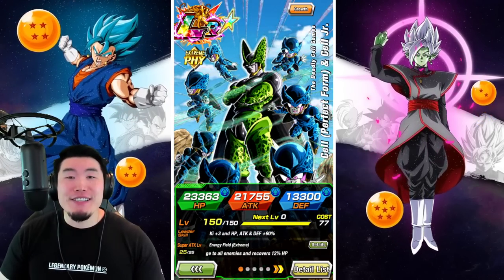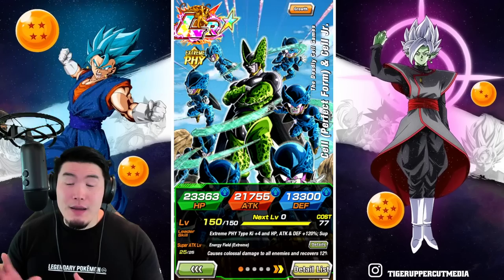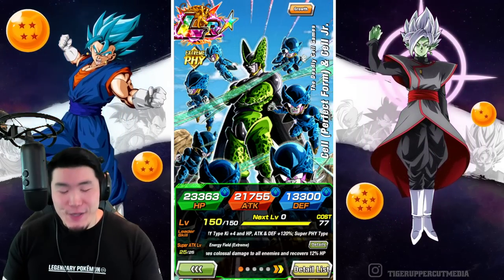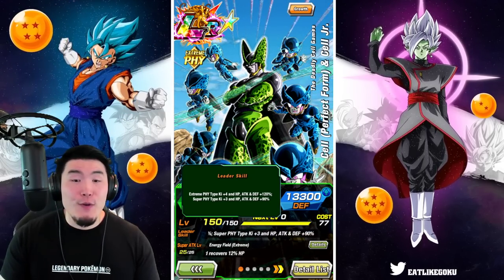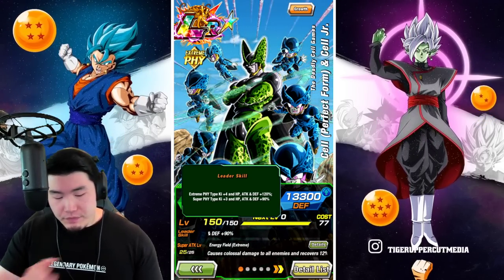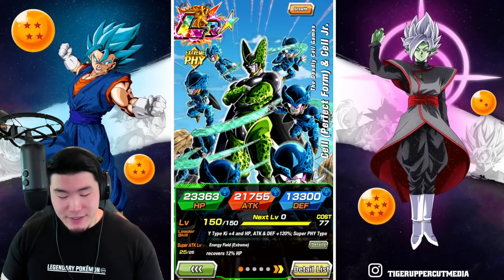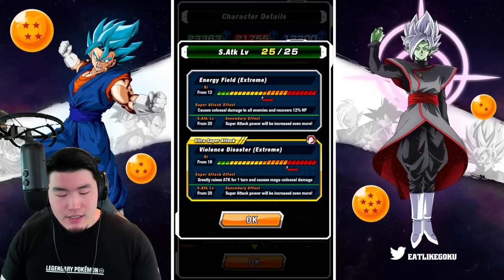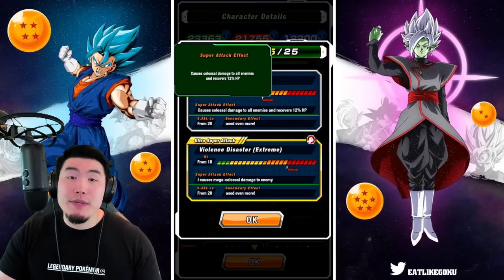If you guys happen to already know what he does, then feel free to skip ahead about a minute or so. Starting with his leader skill, it is Extreme Fizz types, Ki+4, HP, Attack, and Defense +120%, or Super Fizz types, Ki+3, HP, Attack, and Defense +90%. His 12-Ki super attack causes colossal damage to all enemies and recovers 12% HP.